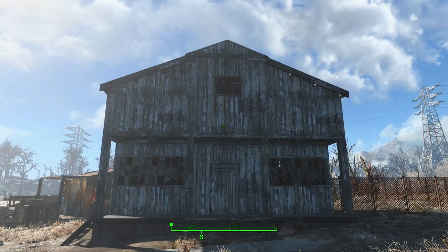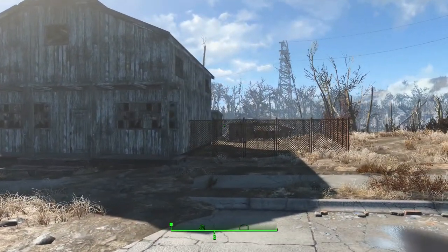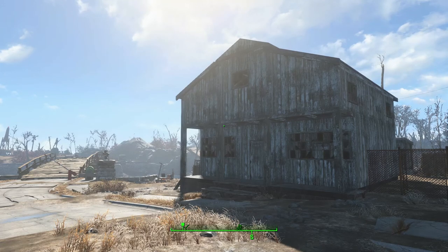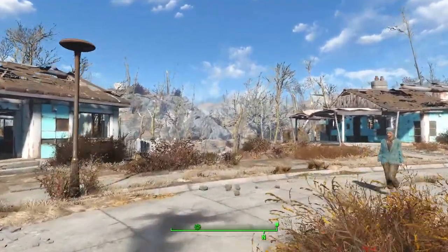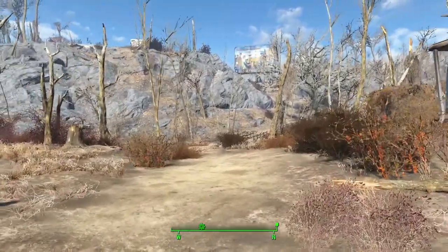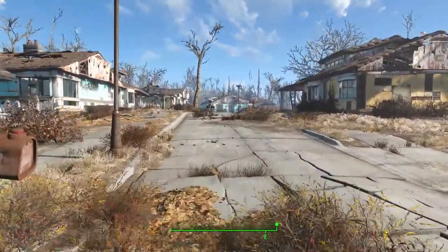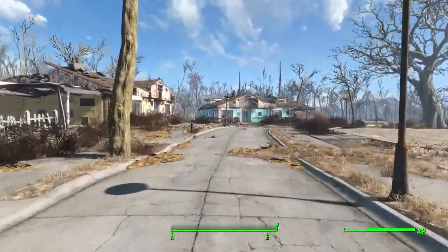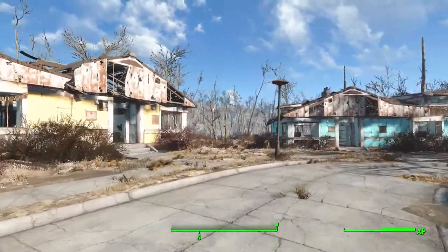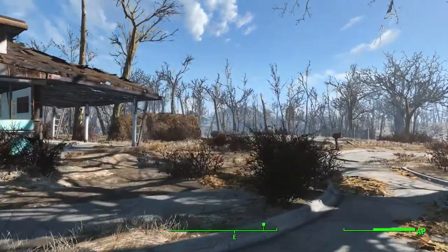Hey everyone, welcome back to my let's build of this sanctuary settlement. So we finished the monk house and the training yard last episode, so today we're gonna go and make some guard towers. There is a raider spawn point over here and then there's one just a little further down here somewhere. I can't remember, I almost think it's back here.